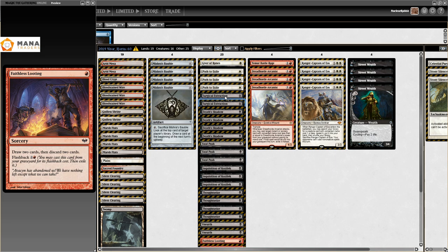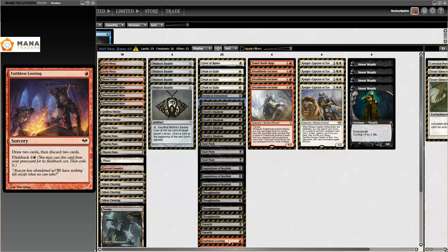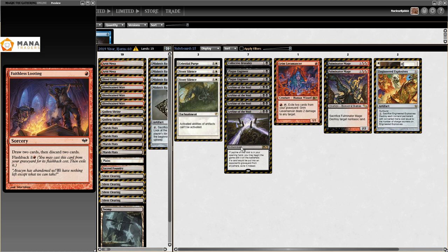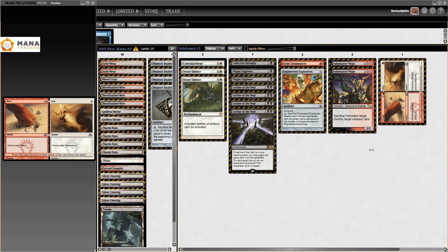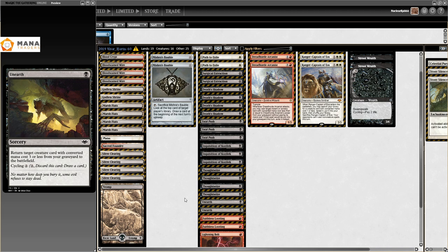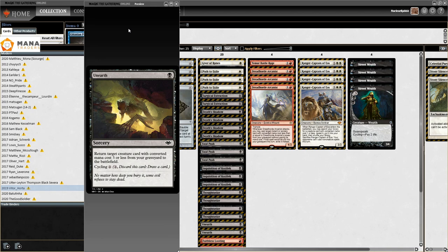There's Faithless Looting in here - this is from the time when graveyard decks were really big because of Faithless Looting. This is one of the fair decks using it, not a deck that got Looting banned. But if your metagame requires two main-deck Surgical Extractions as the best call, you're not in a healthy place. Being in white gets you the best sideboard cards: Stony Silence, Celestial Purge, Wear and Tear. The quality of white sideboard cards is just so much better than other colors. First Mardu Death's Shadow list I could find - really cool, felt like I needed to include it.